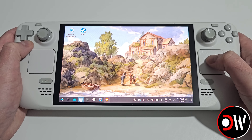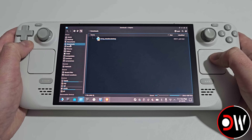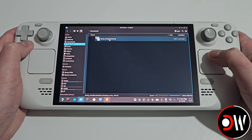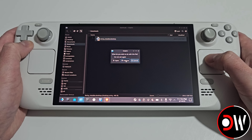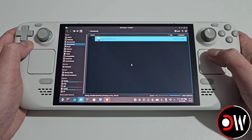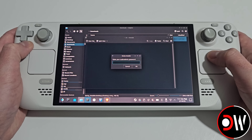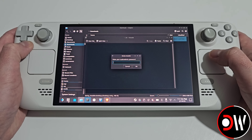Open your file manager from the taskbar and inside your downloads folder you'll see decky_installer.desktop. Double-click on it and choose execute, followed by continue. You'll be asked for your sudo and admin password, which you can set by going to system settings on the taskbar.